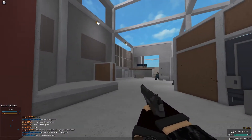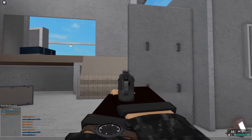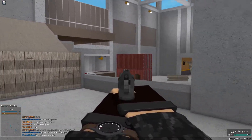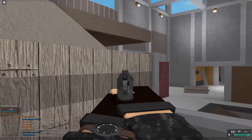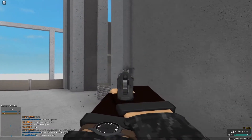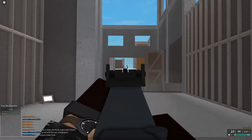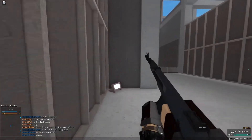Now I'm going to show you some more advanced techniques, such as holding the right-click button — that way you zoom in. This is optimal in case you know there's an enemy there. Zooming in, accompanied with shooting to make sure he cannot peek, is very powerful.